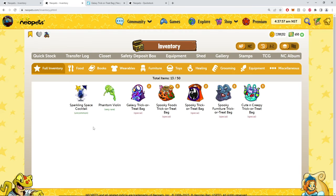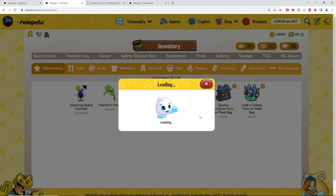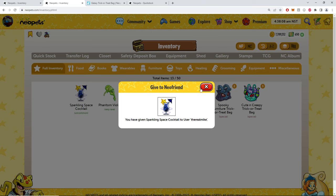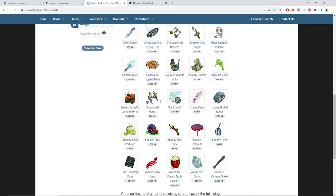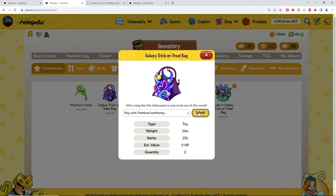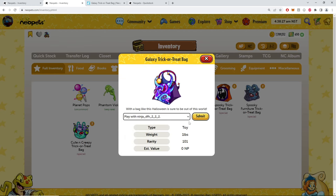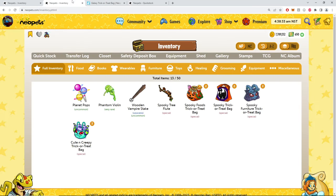Sparkling space cocktail — I would definitely want to drink that item, I'd order that in a heartbeat. Phantom violin — I got it! That was very nice, not just dreaming. Okay, a little three-piece there. Planet pops — three for three. Can I get the baby? Space fungus plus — oh I got robbed!